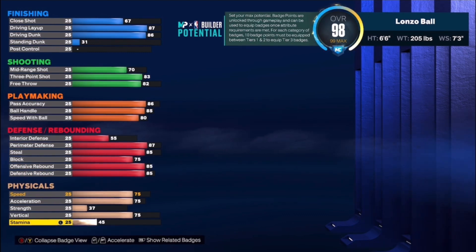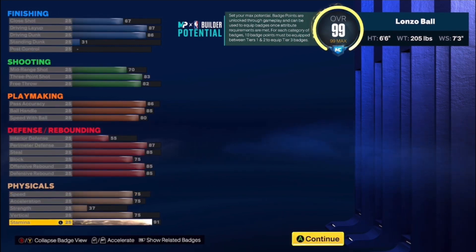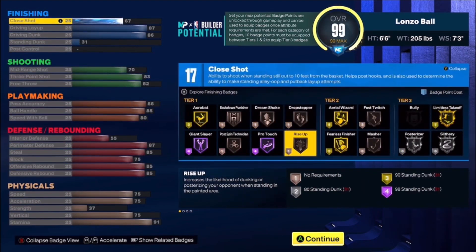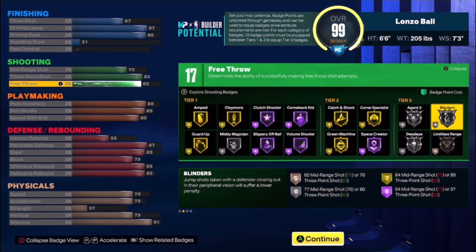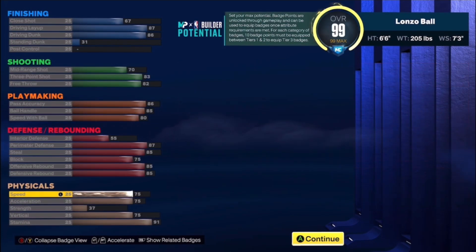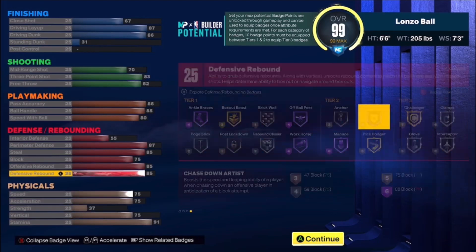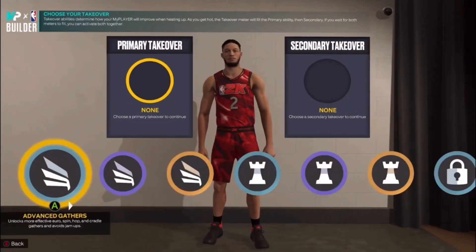If you watch my other videos, you know I like stamina at least at 90 — we got the stamina at 91 for this build. So this is the Lonzo build: 17 finishing badges, 17 shooting badges, 23 playmaking, 25 defense, with 75 speed, 75 acceleration, 75 vertical, and 91 stamina. This is a triple double machine.